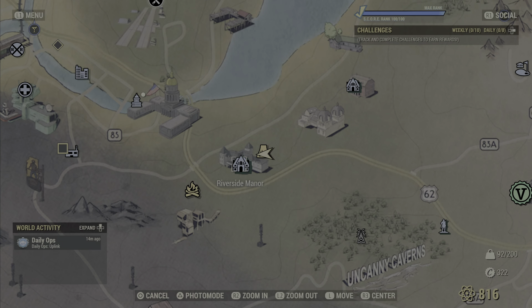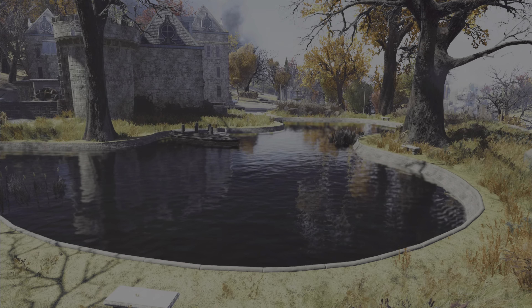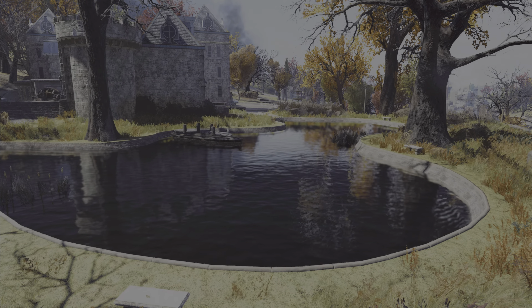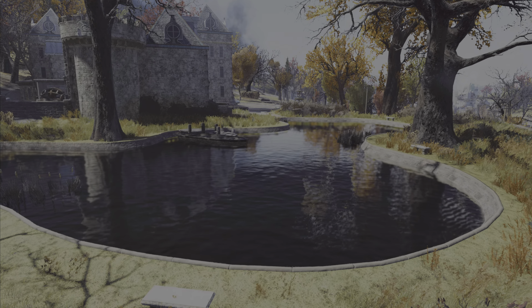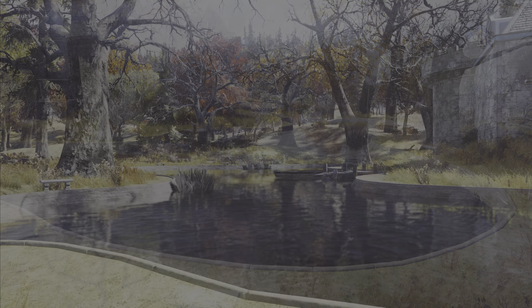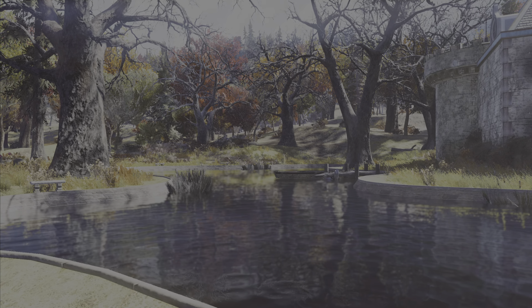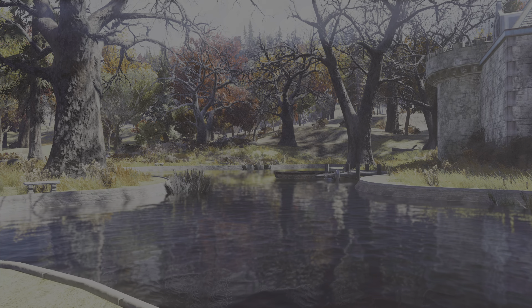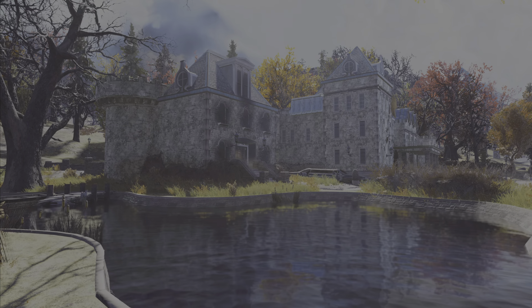Our first location is just behind the Riverside Manor, and this is where all the Mistress of Mystery quests take place. Now you can't build in the manor itself, don't get too excited, but there is a nice little pond at the back of it which you can place your camp down in. I've not seen this location covered much, which is a surprise really, because most of the water locations in Fallout 76 look like some typhoid-infested cesspools.